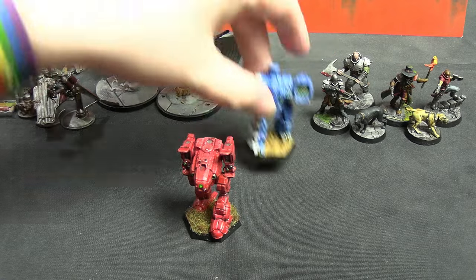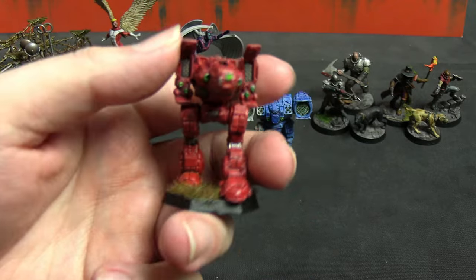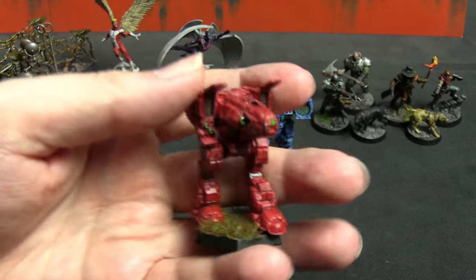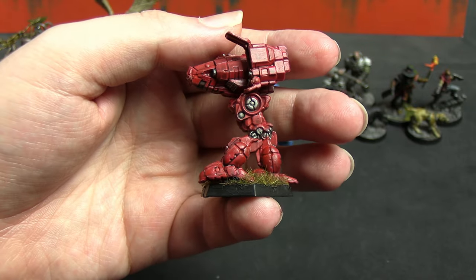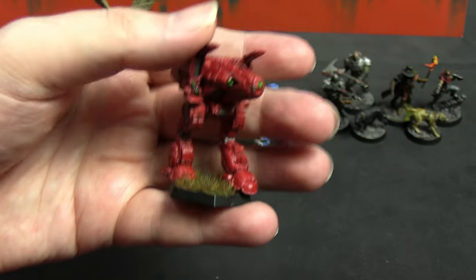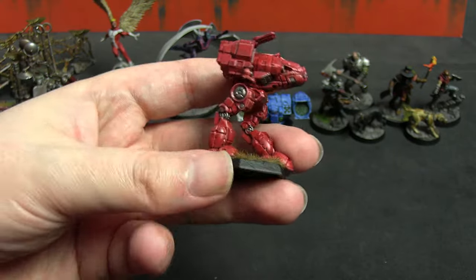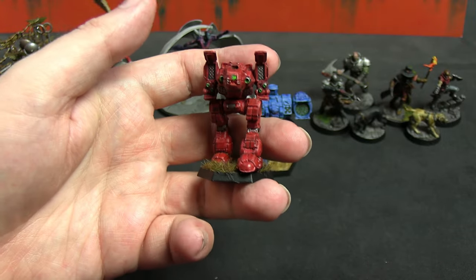We have a Stalker — I didn't know what I wanted to do with it since I'd already painted one for my mercenary band, so I painted it like House Creta. I don't have much to say about that other than it's another bit of damage to the pile of grey shame. I've talked about how I paint the House Creta stuff in previous episodes so go back and check that if you want.